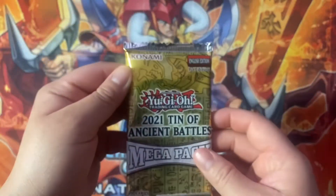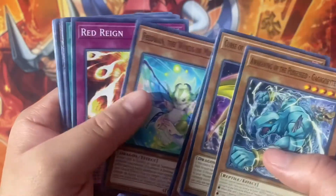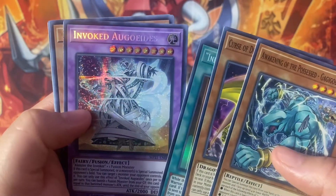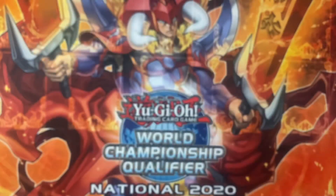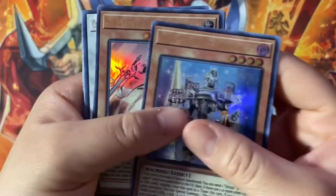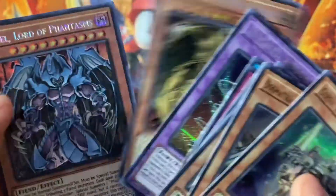Down to our last and final pack — hopefully we can pull a Cross-out Designator to make up the value of the tins. Our first super is Heavy Forward, Infernoble Arms Joyeuse, Invoked Augoeides. Unfortunately we did not get a Cross-out Designator, but that's okay — I do have a case coming in the mail so hopefully I can get one in that. Leave a big thumbs up if you enjoyed the video, drop a comment about your favorite reprint in this set, and hit that subscribe button. Baby Dragon 40 out!